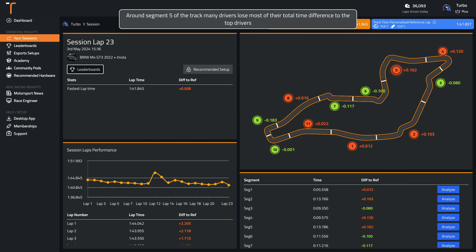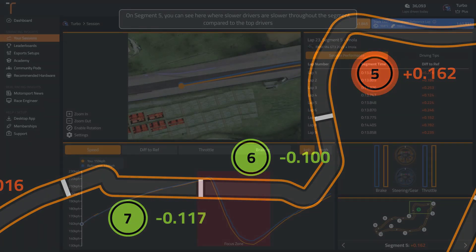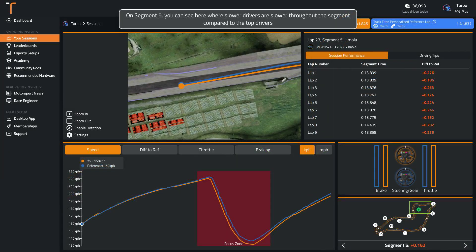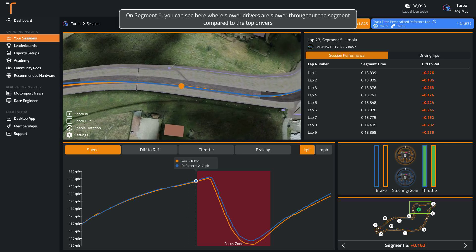Around segment 5 of the track, many drivers lose most of their total time difference to the top drivers. You can see here where slower drivers are slower throughout the segment compared to the top drivers.